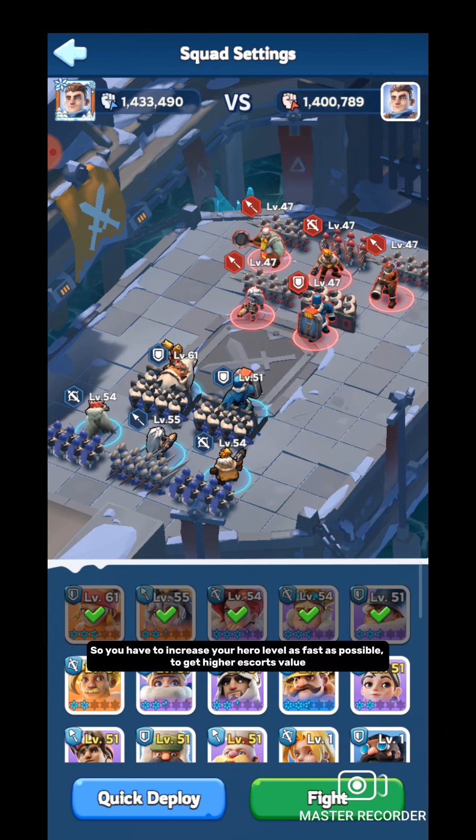If you want to make a good rank in Arena, you should challenge someone who is equally strong or a little stronger than you. Every day you can challenge 10 times — the first 5 are free, and you have to use gems to get the next 5. This is how you can fight in Arena, design your lineup, and get victory.